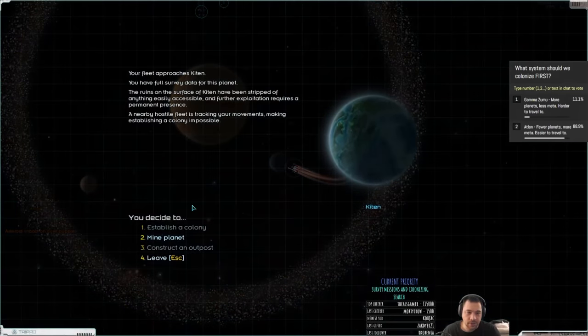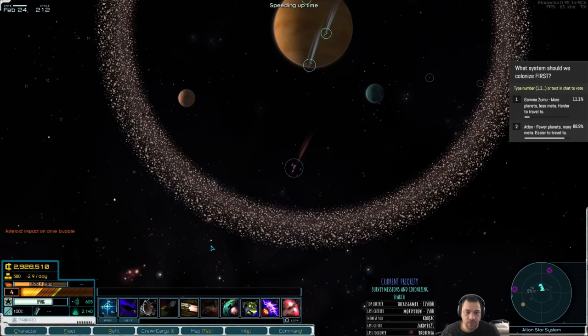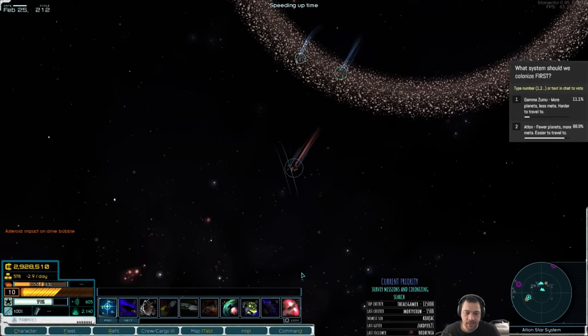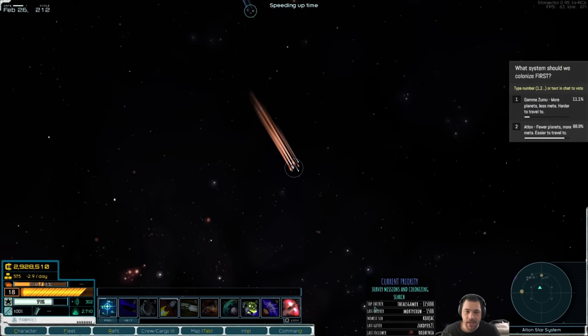We've already searched Kitten here, and it looks like the Grim Sharos also has tactic mining because it has the debris you'd normally be looking for.